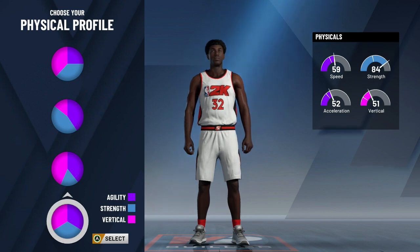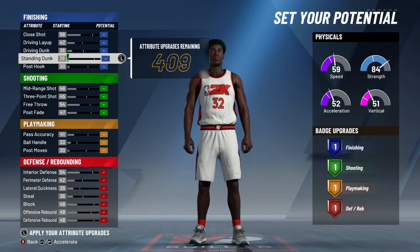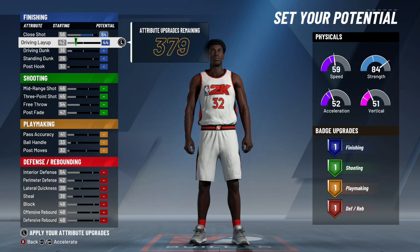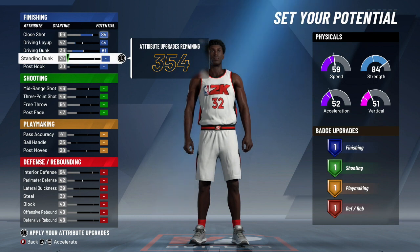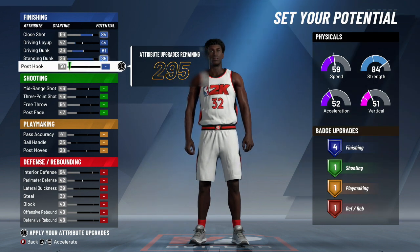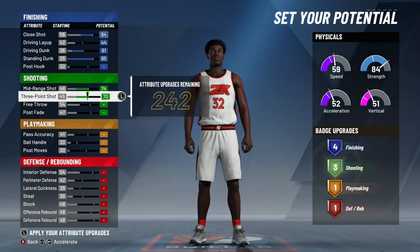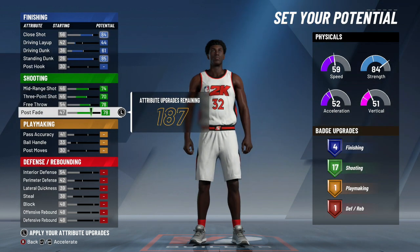For the physical profile, I like this one because the strength is 84, but once you finish you'll be able to get 99 strength. It's balanced between speed and vertical — the split one all the way at the end. For attributes: close shot up to 84, driving layup stop at 44, driving dunk at 61, standing dunk at 85. Don't upgrade post hook. Mid-range shot to 74, three-point to 70, free throw to 78, post fade to 78.